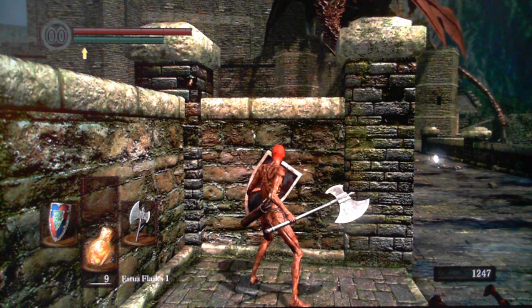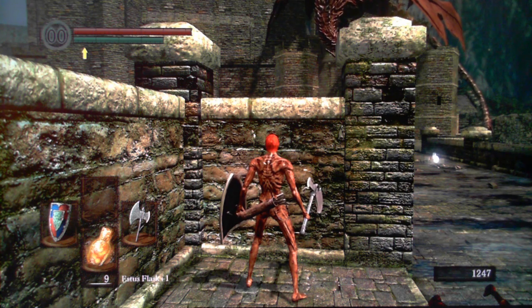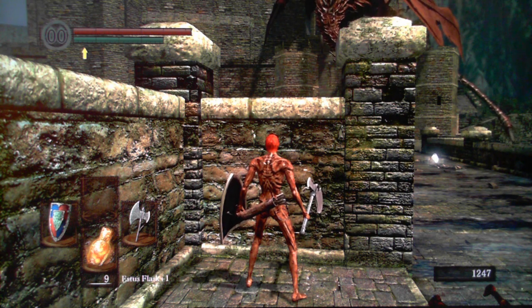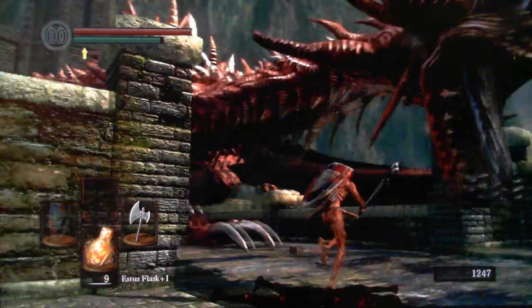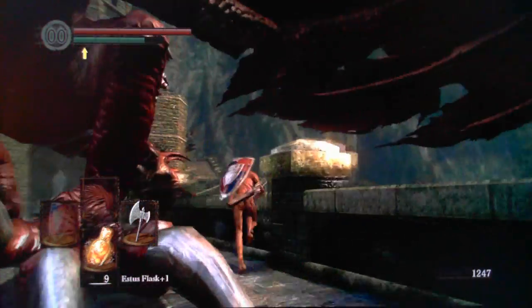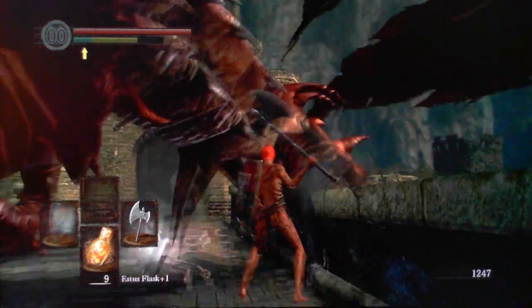Just wade over behind this wall here, hold your battle axe with two hands, and as soon as the dragon starts flying down, just sprint over to the right, run fast as the action is there, and do an overhead swing.